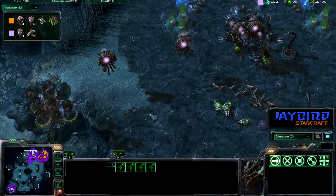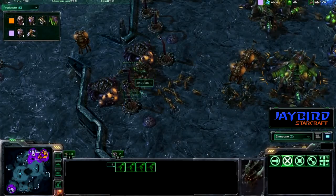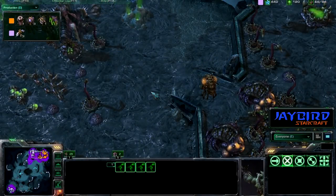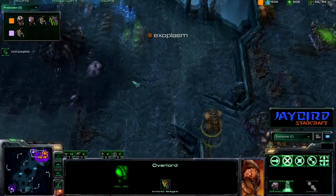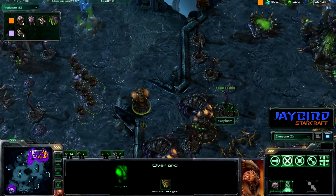The peach player finally decides to make his move, because orange is not in much of a position. Orange could try to run some zerglings down, but it's just not going to be very good with these banelings and spine crawlers. Taking a quick look at his vision, he doesn't really see too much, but he does know certainly that there are spine crawlers down there for defense.